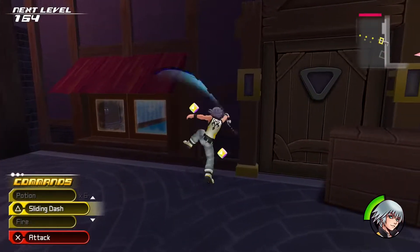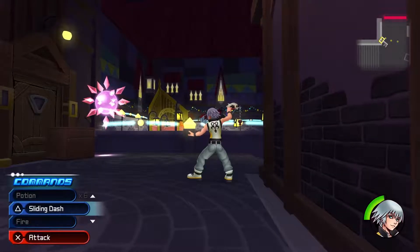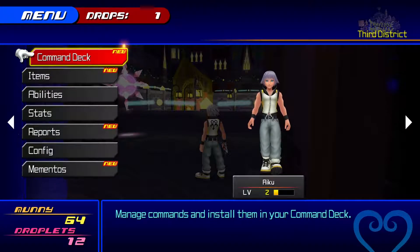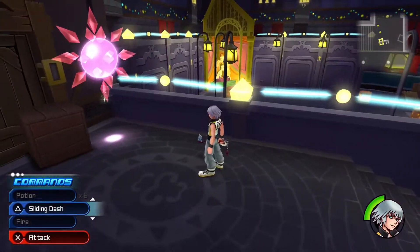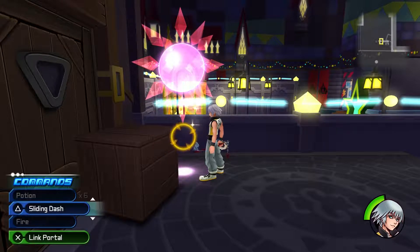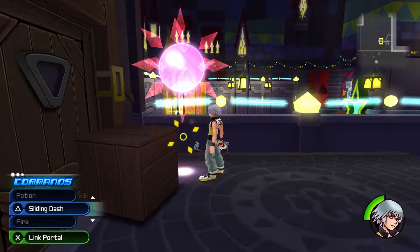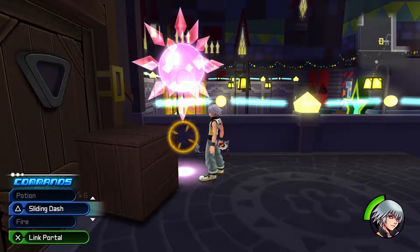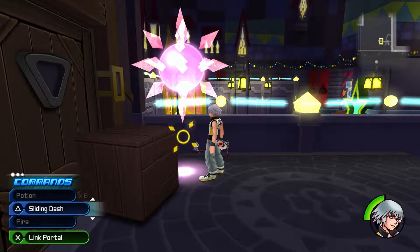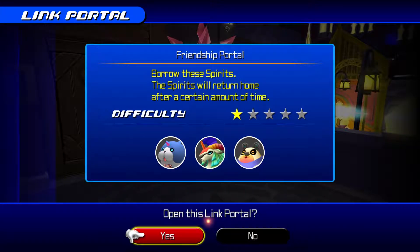In this game I'm going to be doing the whole dream eater bit. Can I create a spirit right now? No, they're gonna have to show me that with Riku later. This is a link portal, which is a lot different from the 3DS version. On 3DS, it was a little pink star-shaped icon on the mini map on the bottom screen — never out in the open like this. Let's do our first one.